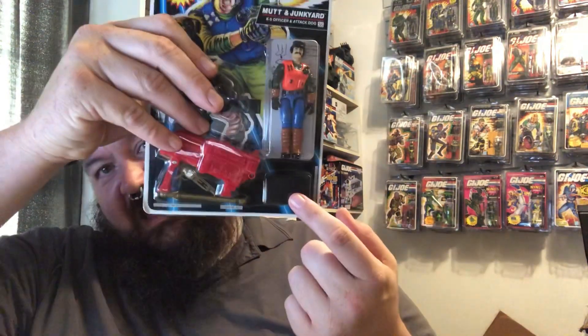On the back of the card there's a little advertisement for Mega Marines and Star Brigade Armor Tech, along with the other figures from the Battle Corps line. The card has a little bit of warping, but it's just going to hang on the wall until I get some more of those Zola cases. It came with a figure stand, the rocket launcher, and the gun.